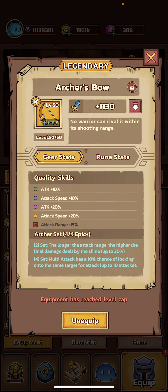For its Good and Epic quality skills, it's going to give you an attack bonus just like any other weapon. But then its Rare and Legendary skills are both attack speed bonuses, which makes it the only weapon you can get early on that's actually going to give you an attack speed bonus.